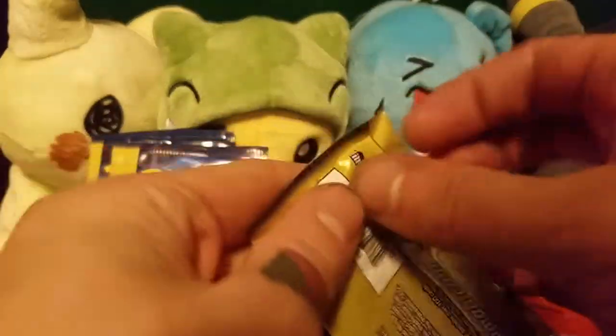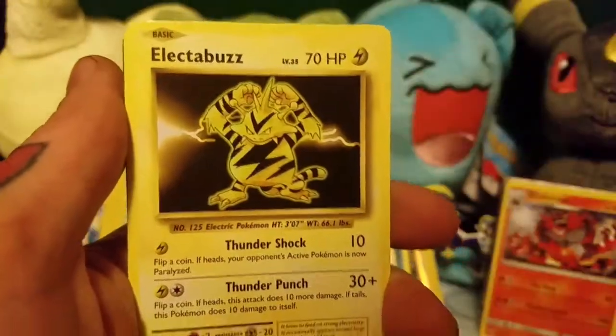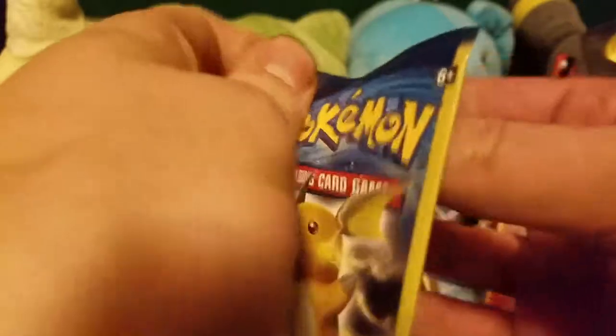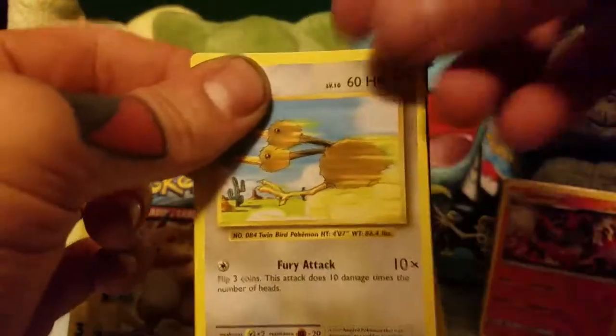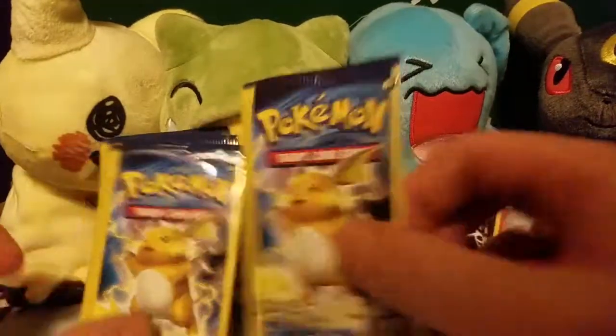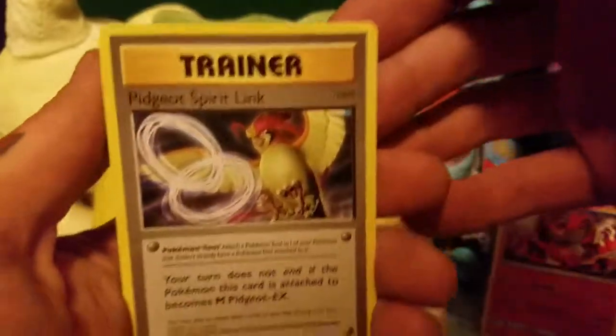Potion. Potion. Vulpix, Electabuzz, Revive. Doduo, Electrode, and Maintenance. Rattata, oh nice, a Machamp — look at that holo, that's really cool — and a Pidgeot Spirit Link.